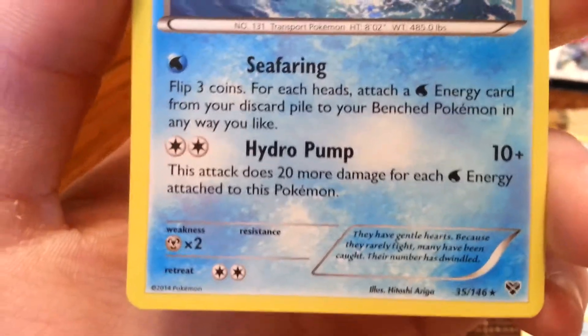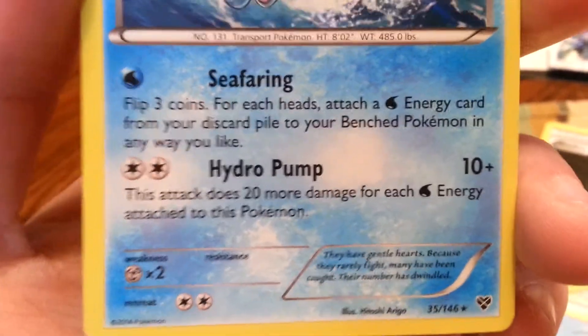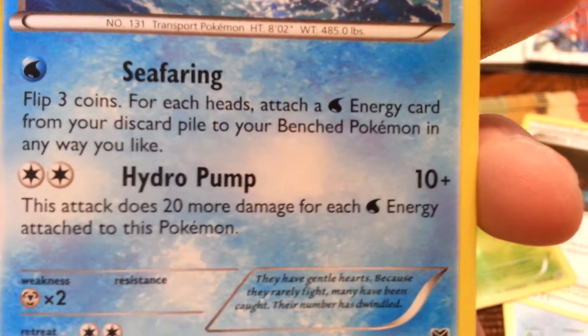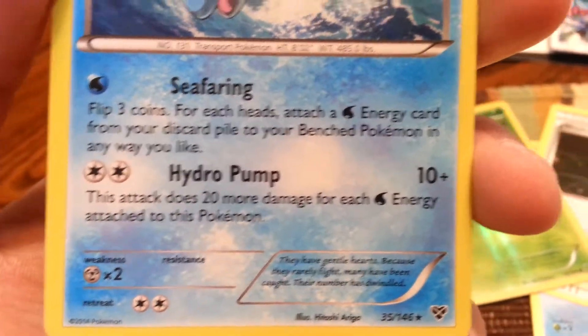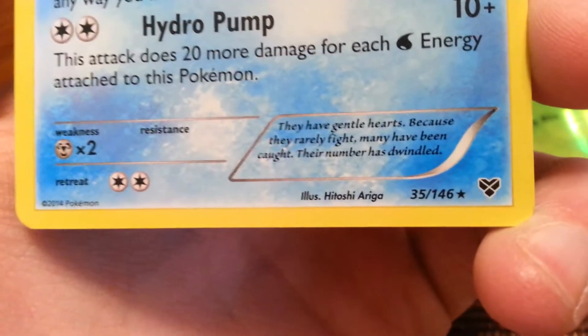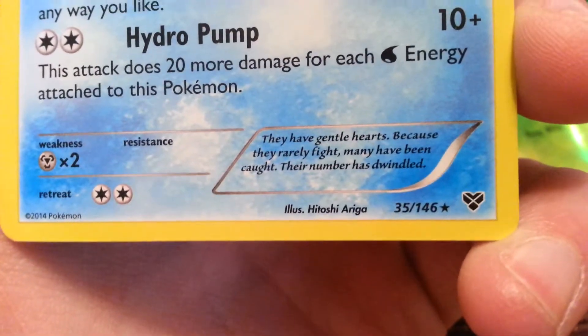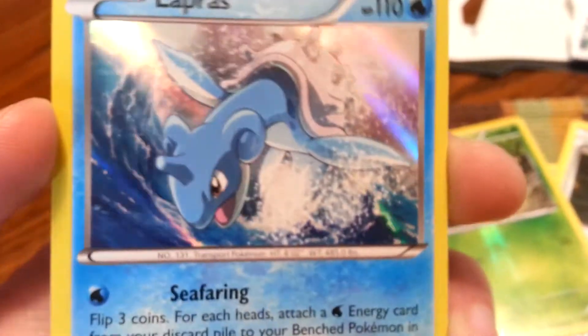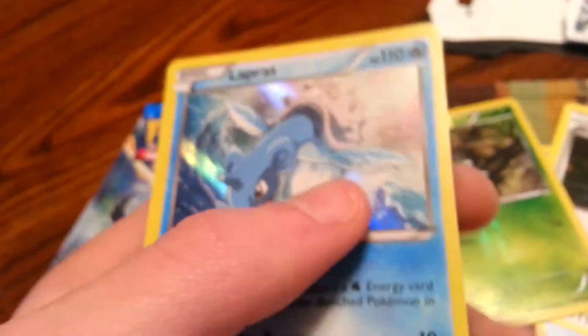Just to get that in focus — there we go. Seafaring: flip three coins; for each head, attach a water energy card from your pile to your benched Pokémon in any way you like. Hydro Pump: ten plus twenty damage for each water energy attached to this Pokémon. They have gentle hearts because they rarely fight; many have been caught and their number has dwindled. And so I've got a Holo Rare here — that's nice.